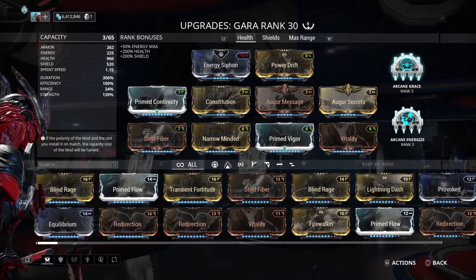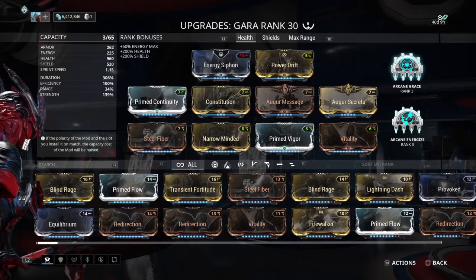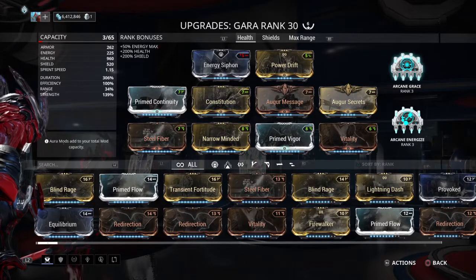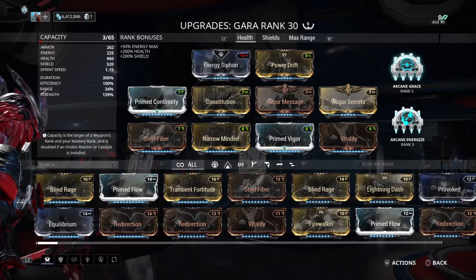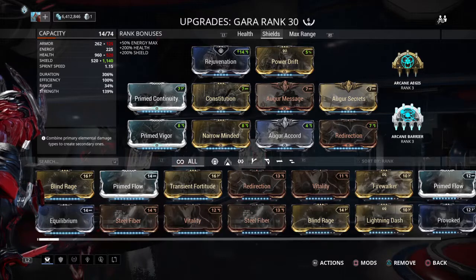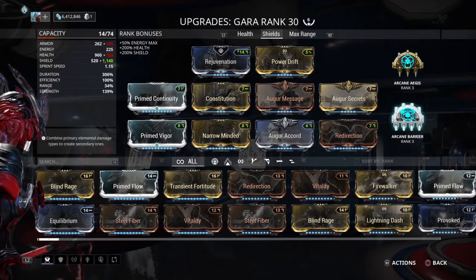For those of you that don't have Arcane Grace and don't have Arcane Energize, the key thing on this build is Grace for survivability. If you don't have Energize, it's not the end of the world — you can throw on Arcane Guardian to complement the regen, run a second Grace, or just some random Arcane. One Grace is really helpful and almost mandatory for this build to work, unless you're running with a Necros, in which case you're picking up orbs all the time and that will regen you plenty. Otherwise, go shields — shields self-regen. If you have Arcane Argus or Arcane Barrier, those are phenomenal on this build too.